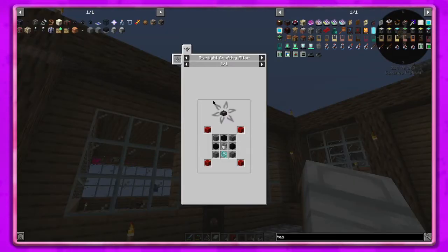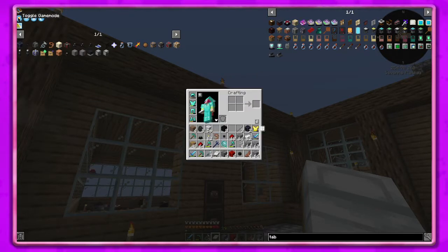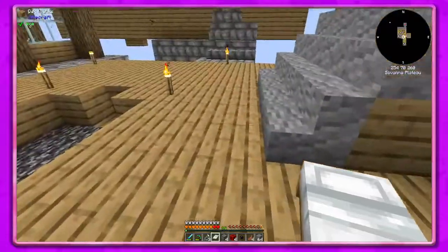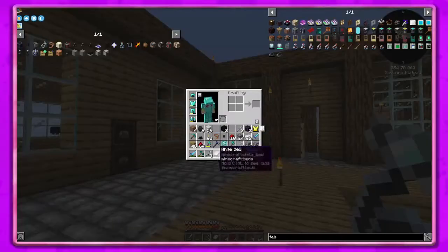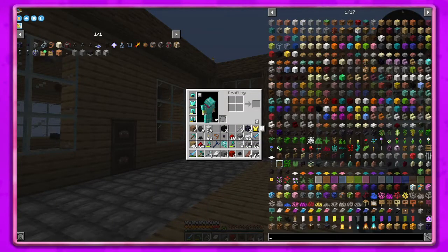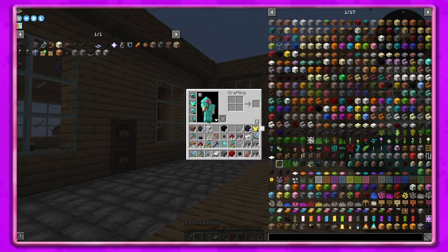Why does it do that - toggle game mode? Why does it do that, I haven't had to do that in a long time. What was I doing - crafting the luminance thing? Let's type - wait, why'd that not type? That's astral sorcery.